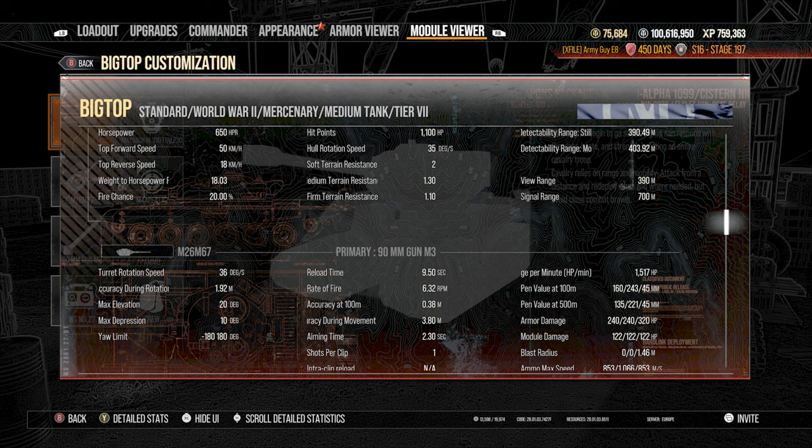When fights begin to go south, Big Top can respond with vigor, haste, and strength, benefiting the entire cavalry troop. Cavalry relies on range and mobility — attack from a distance and redeploy when and where needed, but avoid close combat brawls.